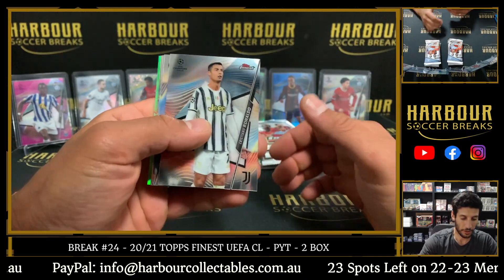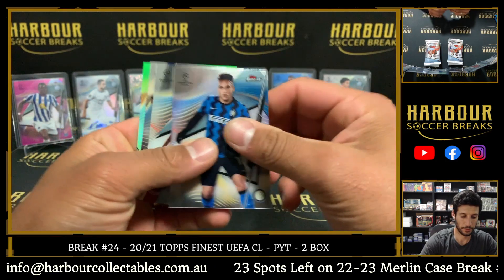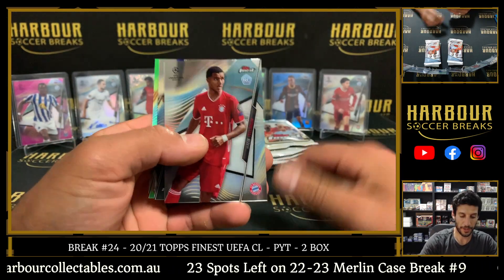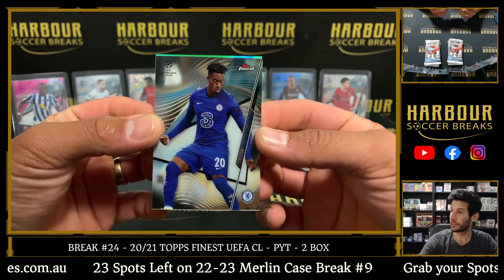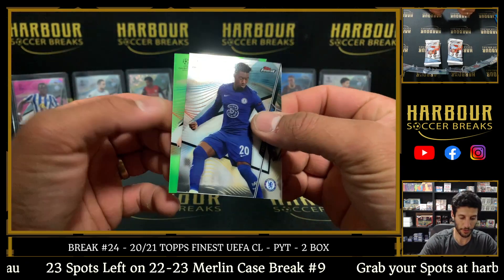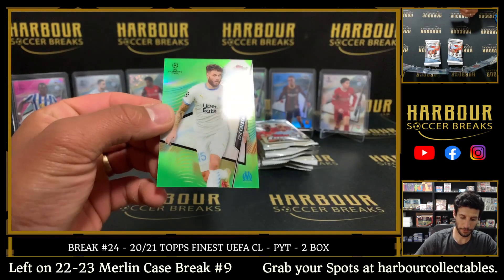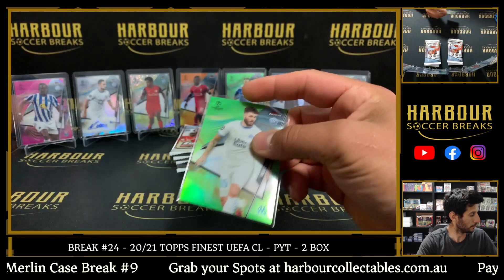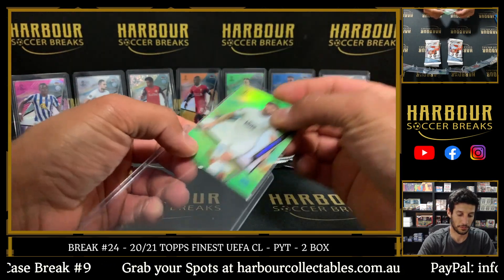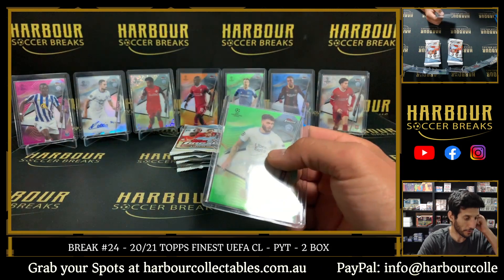I've got some green action. We've got Ronaldo, Letaro, Malik Tillman, Callum Hudson-Odoi. And we've got a green — a green of Coletta Carr, and that is 62 of 99 on Coletta Carr.